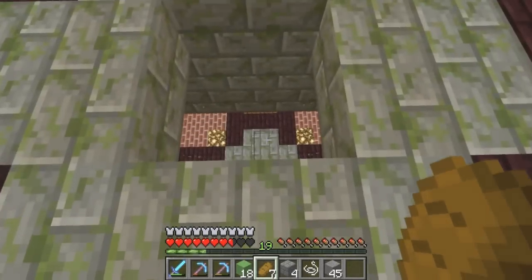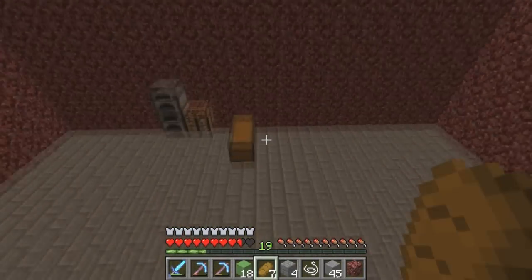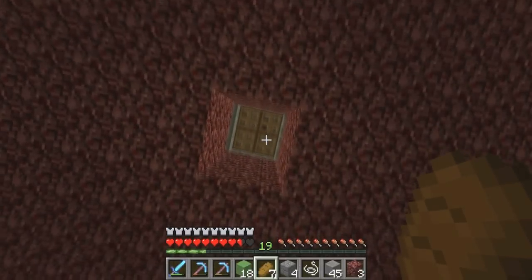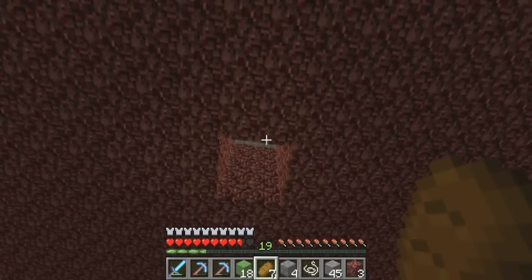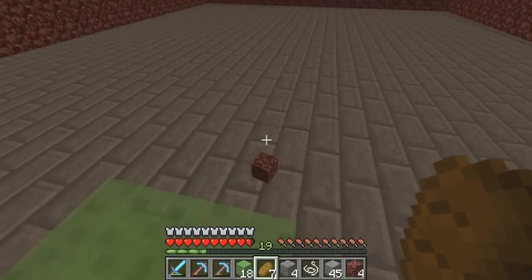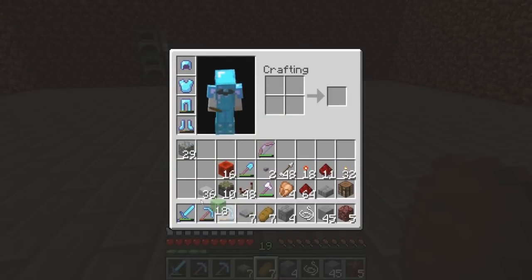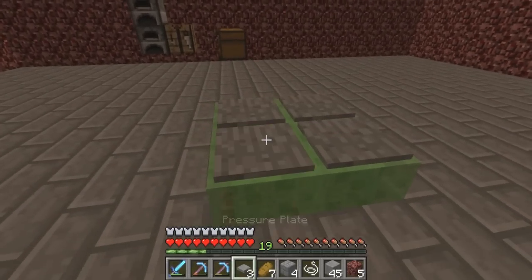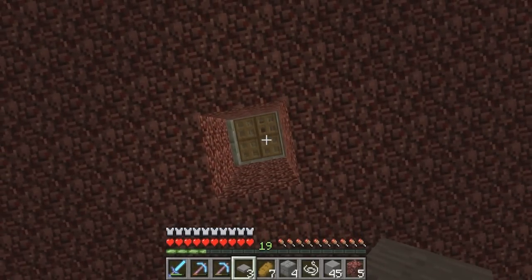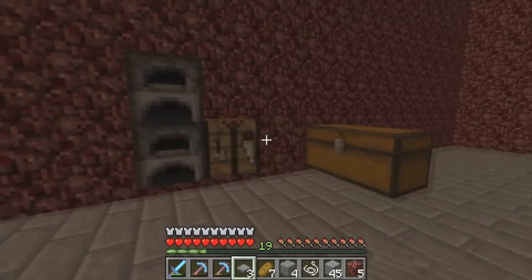Alright, here we go, test number one - three, two, one. Yep, that seemed to work pretty well. We did hit our heads on the trap doors though, so we'll need to develop a system where when we land on these slime blocks, we'll hit pressure plates that'll activate redstone and open the trap doors for us in case we want to go back up immediately. That's the idea there.